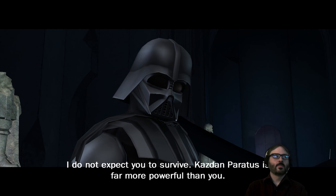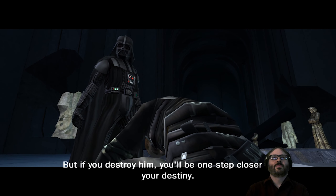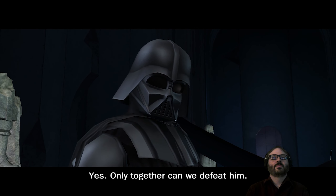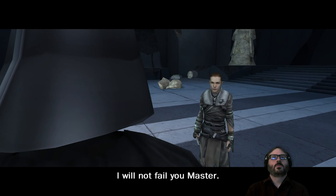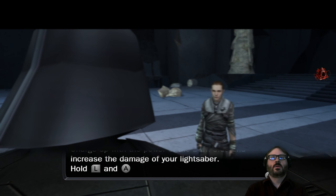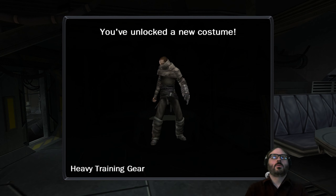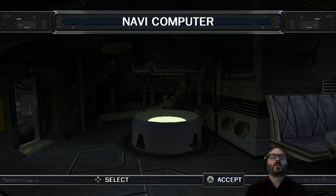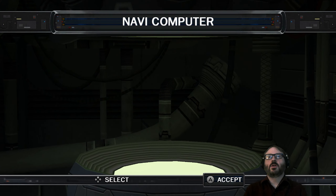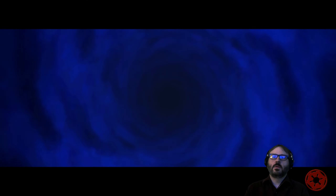Cutscene: Darth Vader tells the apprentice that Kota was far more powerful than expected, but defeating him brings him one step closer to his destiny — the Emperor. Only together can they defeat him. Got a new force power and a lightsaber crystal. I think the junkyard was the second level on 360. We'll just see what this new level looks like and then we'll end it — no reason to stop inside the ship.